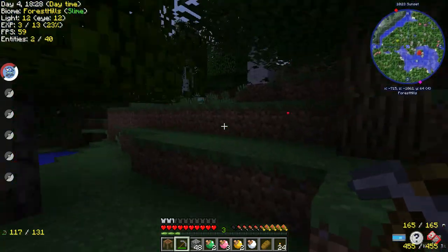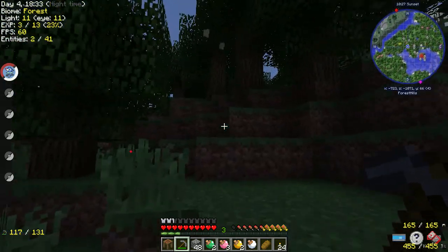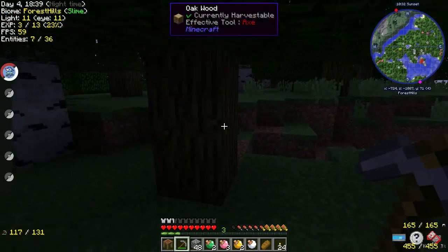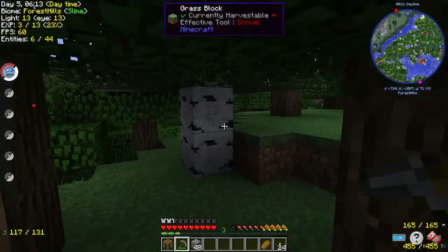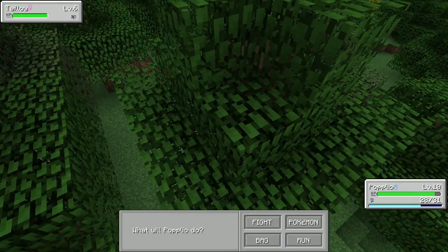Are you almost here? I'm 500 blocks away. But in my journeys I picked up my very own PC! I picked up a PC and some apricorn items. I am so jealous that you got a PC. You just have to — wait, who's this? A Taillow? Get ready to get wrecked!